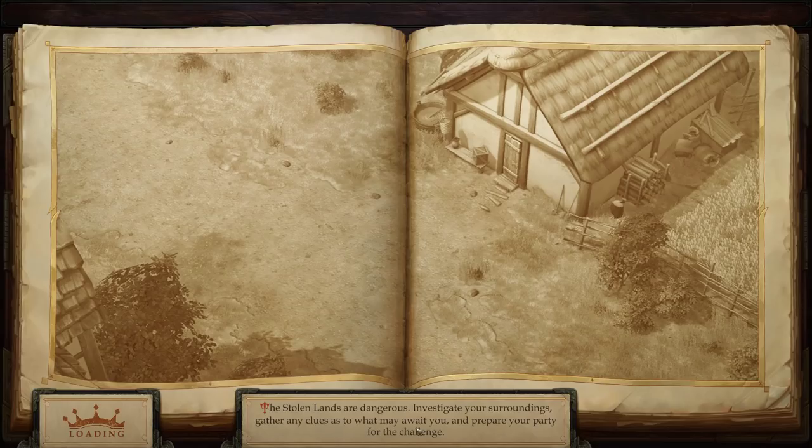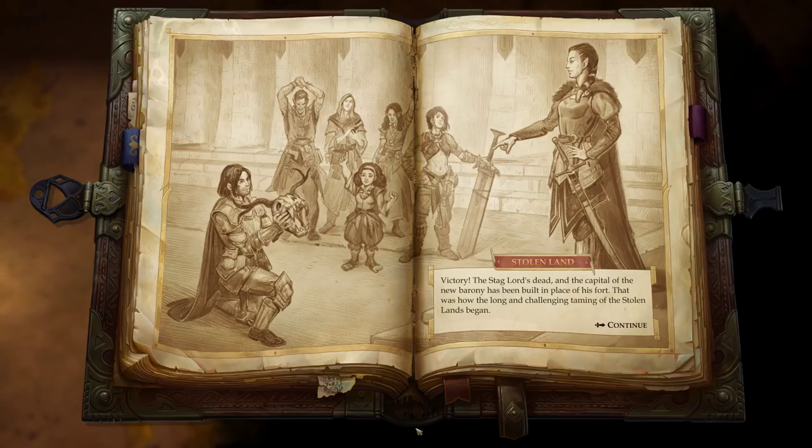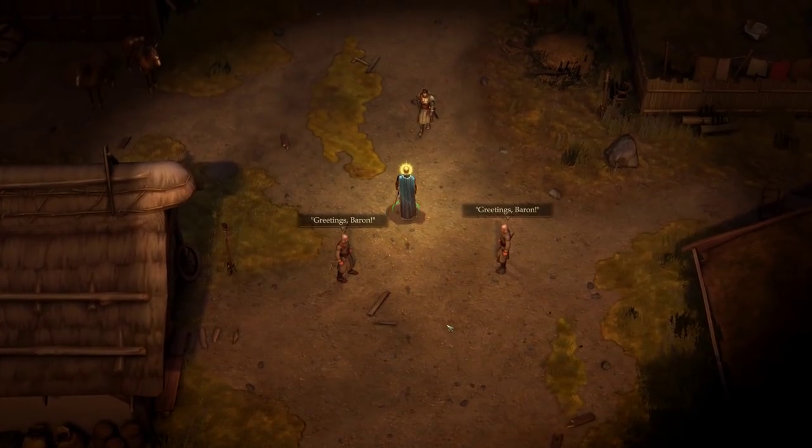So if any of you guys out there are trying to move up in the world, just find yourself a Bandit King, take him out, and tell someone about it. Victory! 'The Stag Lord's dead, and the capital of the new Barony has been built in place of his fort. That was how the long and challenging taming of the Stolen Lands began.' Keston Garess greets you: 'Welcome, your grace.' Keston salutes you — you can see he's a bit anxious, it seems he rehearsed his speech many times.